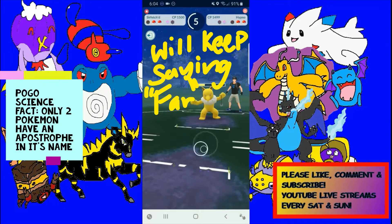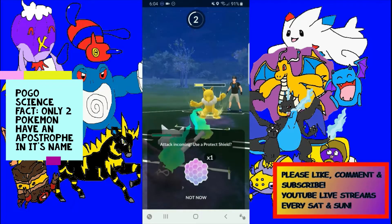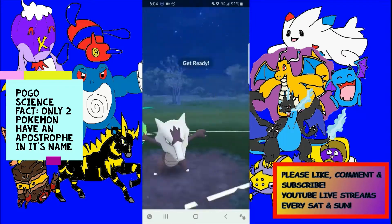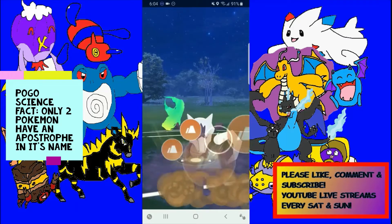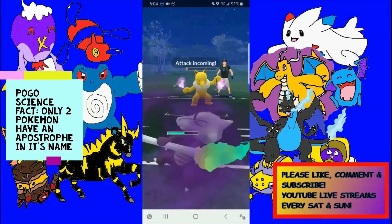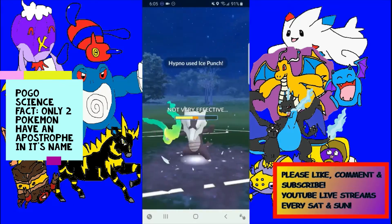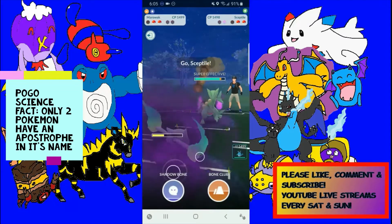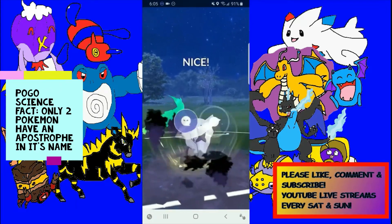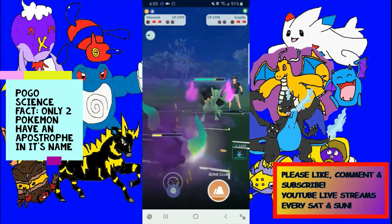Coming back in with the Marowak. A little bit of lag here. Thinking it could have Shadow Ball so let's go ahead and shield this — oh, it's an Ice Punch. I know they have energy, so let's throw off the Bone Club. They haven't swapped out. They're pretty low now and didn't even use a shield, so I don't think they have Shadow Ball. Down they go. In comes their Sceptile — let's throw off the Shadow Bone, but Sceptile is going to be trouble. We've got to get this last shield off right away.